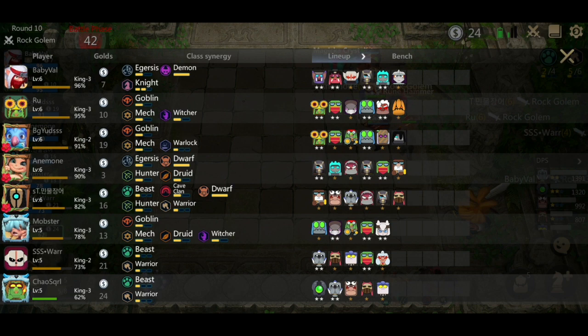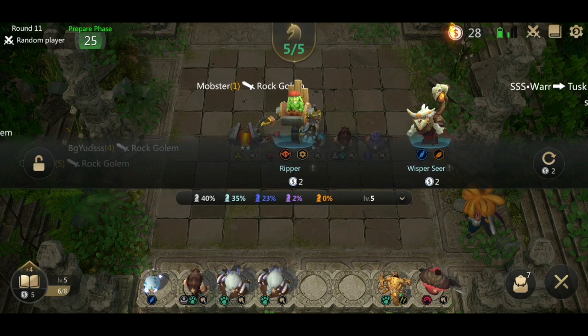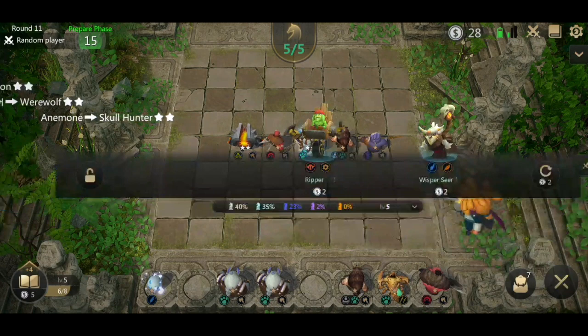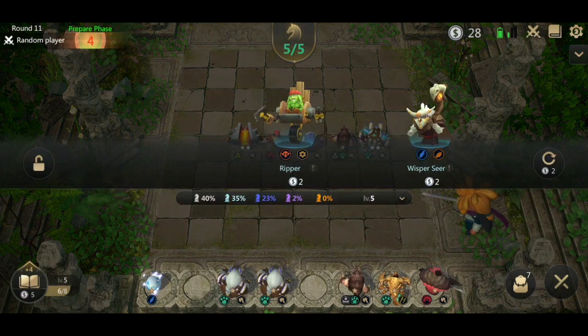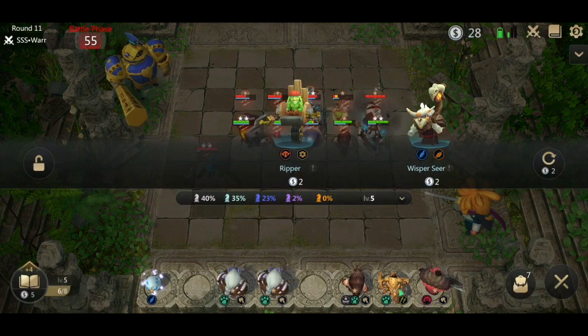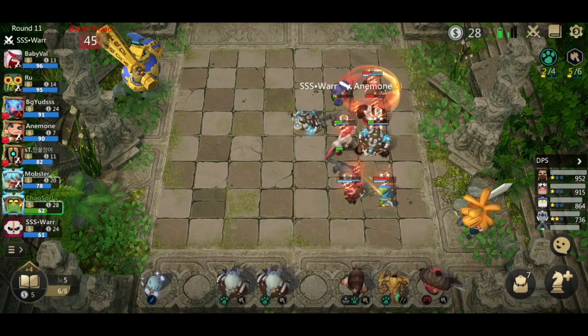Somebody hit a lone druid — lucky. Lone druid is going to be the most contested piece for us, so just keep that in mind. We can try to take things to three star. I want to get over 30 gold so I can keep econning. I could sell my lord of sand but I really don't want to. The warchief I could sell — but that's actually my sixth warrior, so I don't want to sell it either. I'll just take the economy hit.